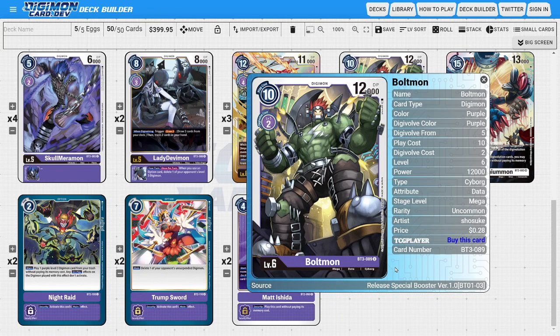Next, I'm running three copies of Boltmon. Boltmon is basically the Plesiomon or Phoenixmon for purple, fulfilling the same roles — he has a really low play cost in case that comes up, a really low evo cost to go into our level seven easier, and he also has decent DP naturally, making him a very aggressive card to play.